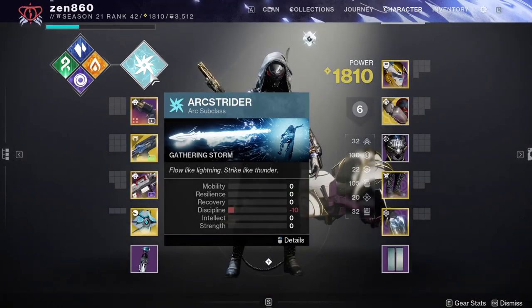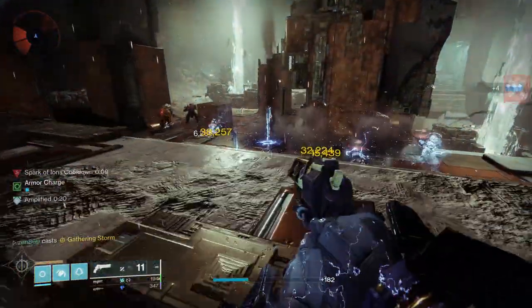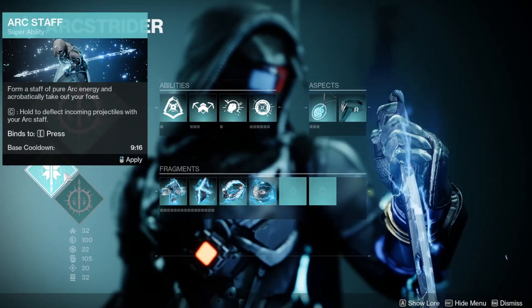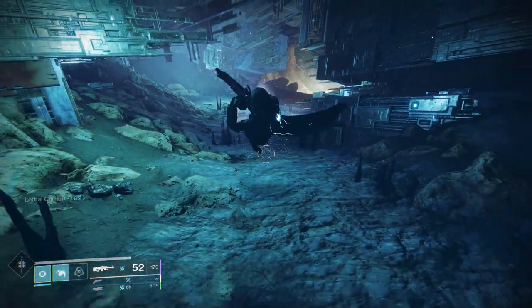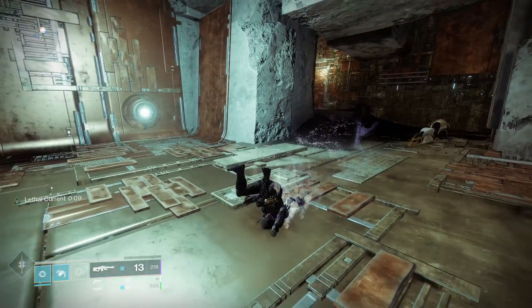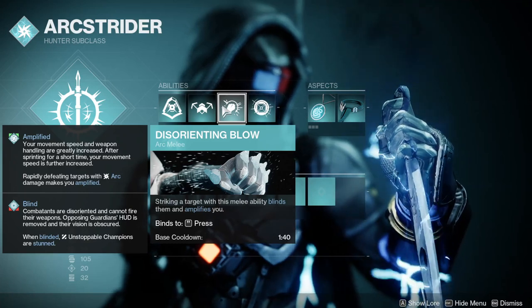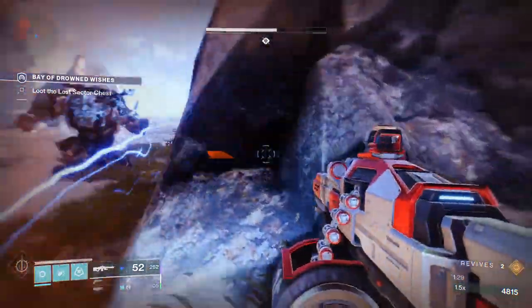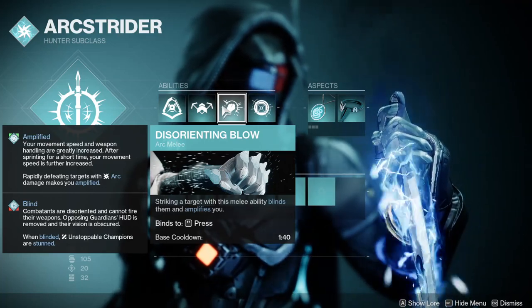Jumping back into our subclass, we have 3 final things to discuss. Our super of choice will be Gathering Storm, which does ridiculous single target damage when you land it on a boss — you'll see what I mean in our Lost Sector run. Running a roaming super in endgame PvE is generally a bad idea in the current sandbox. Marksman Dodge is our dodge of choice since it gives a faster dodge cooldown than Gambler's. Since we're not using the standard Arc melee build, we won't need our melee refreshed by Gambler's Dodge. We are using Disorienting Blow over Combination Blow since we won't be meleeing much. The benefit of Disorienting Blow is that it blinds, so if an unstoppable champion sneaks up on you, you can stun it to potentially save yourself from death.